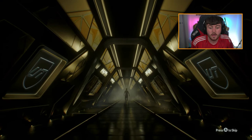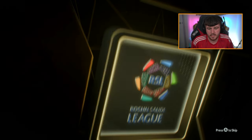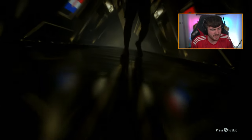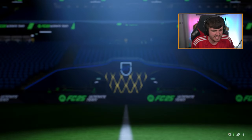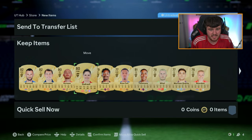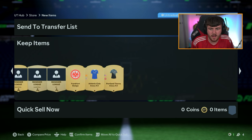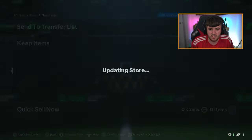We'll go with the Mega Pack next - let's see if we get a walkout. No walkout. CDM from Croatia in the Saudi League - is that Brozovic? 81 or 82 rated? Ayazabal, Osnez, Pinnock. Antifat is okay I guess. Some consumables there as well - we'll store all those in the club.